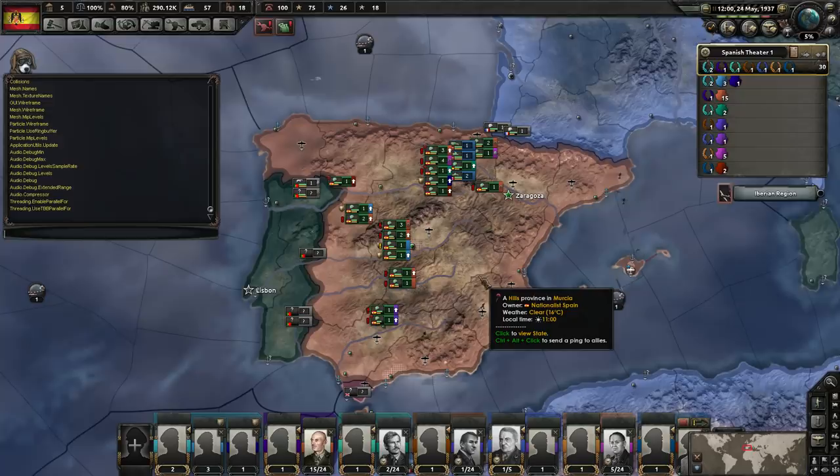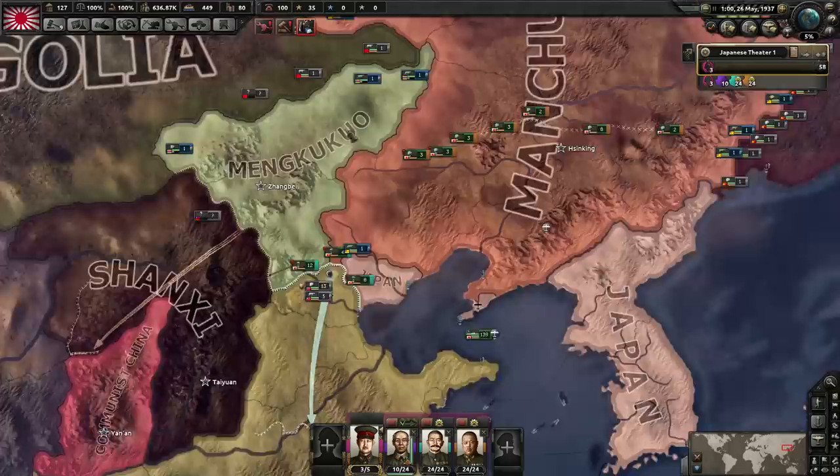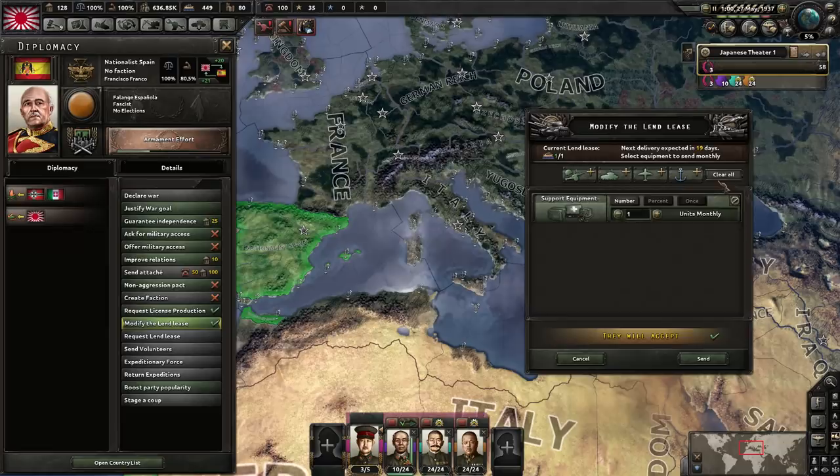The Spanish Civil War is over — the Nationalists won! There's also a bug at the moment where lend-leases continue even after the civil war has ended. I'm really surprised no one in multiplayer has chosen to exploit that — like feeding a really buff Spain tanks after the war ends. Hmm... thinking face.